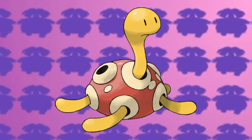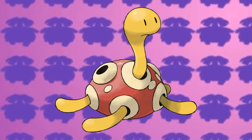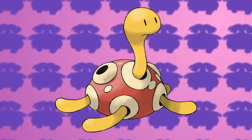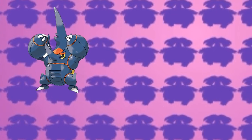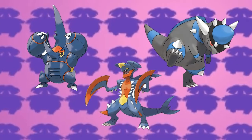Side note: Shuckle's stats are widely invested in defenses, and it is completely useless if you don't put Power Trick on it. Now moving on to the physical sweepers, my recommendations are Mega Heracross, Mega Garchomp, and finally Rampardos.